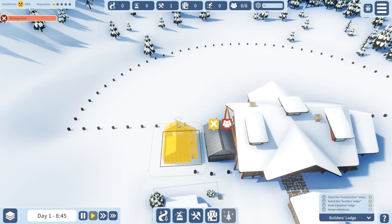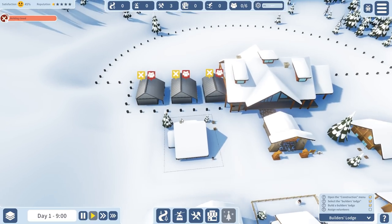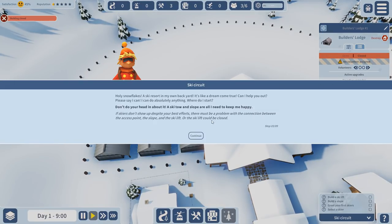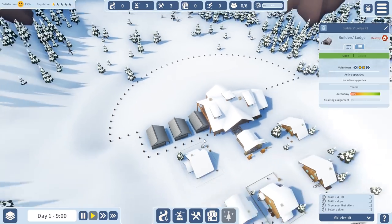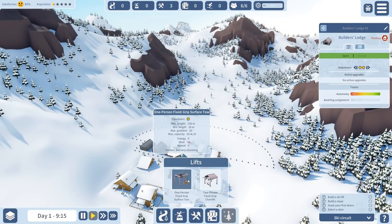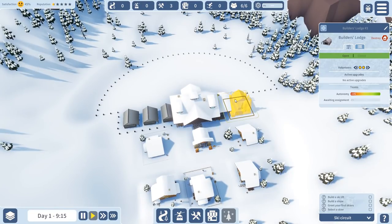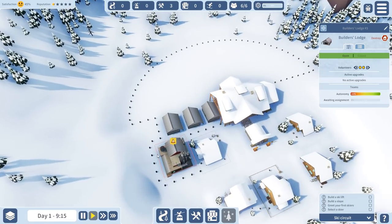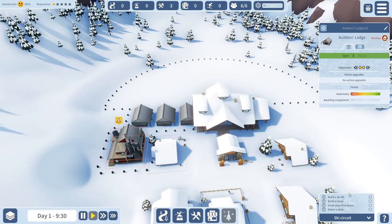We'll build a lot of stuff here in the beginning and we'll have to be very space-efficient because we'll need a lot in the end. I'm going to build a few building thingies already — three builder lodges filled. We've got six volunteers so we can put them all into the building right now, so the building goes as quick as possible. We'll also build a research lab already because we'll need some improvements rather soon — I'll put it in the back here to make sure we have a bit more space.